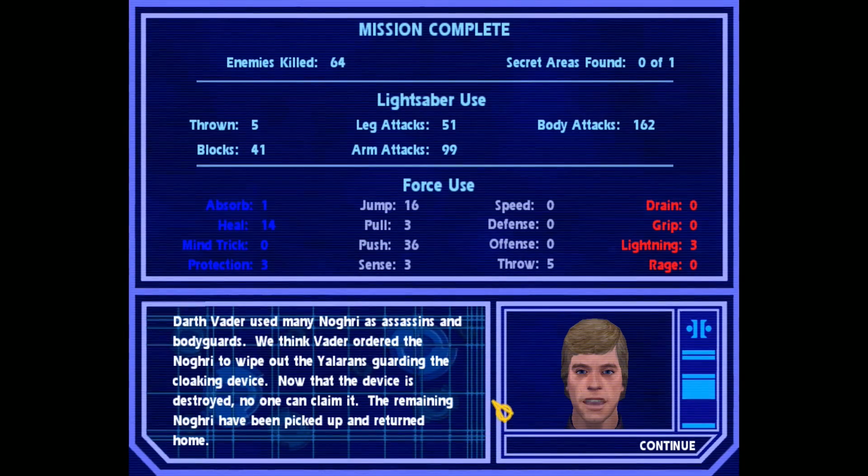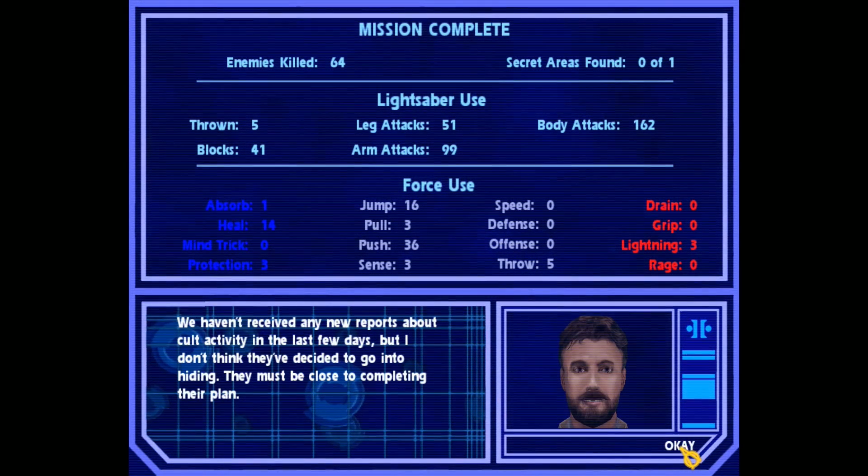Darth Vader used many Noghri as assassins and bodyguards. We think Vader ordered the Noghri to wipe out the Yalarans and guard the cloaking device. Now that the device is destroyed, no one can claim it. The remaining Noghri have been picked up and returned home. We haven't received any new reports about cult activity in the last few days, but I don't think they've decided to go into hiding. They must be close to completing their plan.